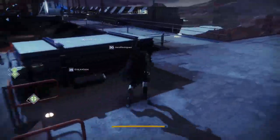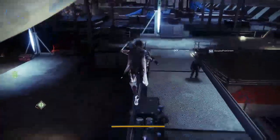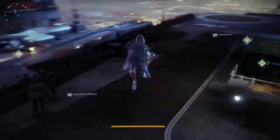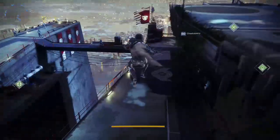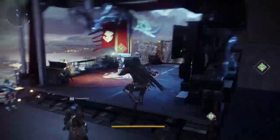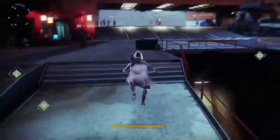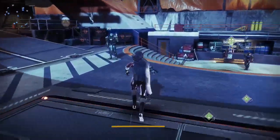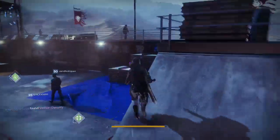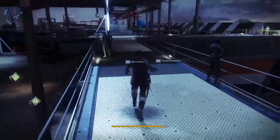Step six is more time-consuming than anything: complete 25 matches of quickplay, comp, and rumble. For this step, go over to Shaxx and pick up the Shock and Awe bounty — that one's for Luna's Howl. The reason I'm telling you is because the first step of that quest wants you to complete 10 matches of comp, and since you're already doing 25 matches here, why not knock out two birds with one stone?